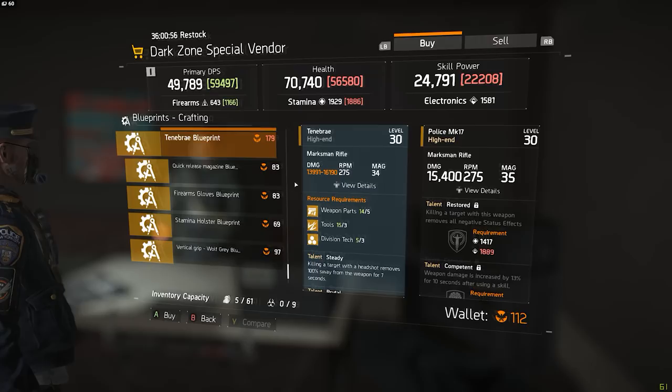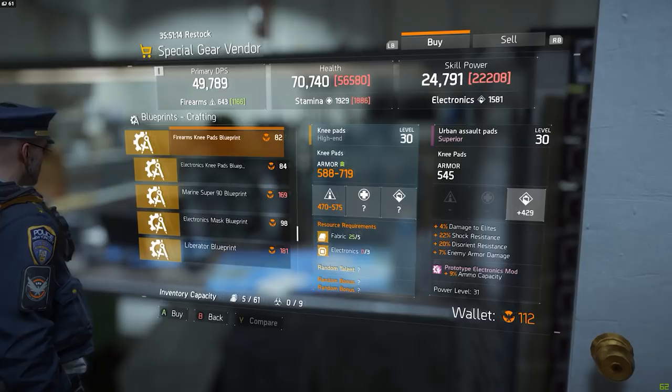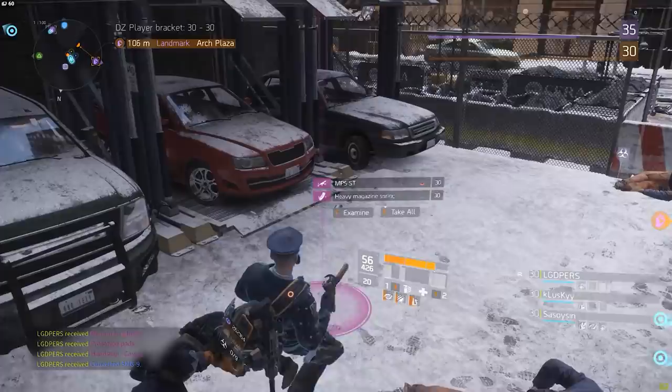Second, if possible you never want to buy blueprints from the phoenix vendor in the dark zone. Blueprints bought inside the dark zone require you to spend extra division tech crafting materials, which are pretty rare and can't easily be farmed. If the phoenix vendor in the base of operations doesn't have what you're looking for, just buy something else you might need later down the road, or save your phoenix credits and wait — the vendors refresh their stock every few hours, so chances are he'll have what you need within a couple of days.